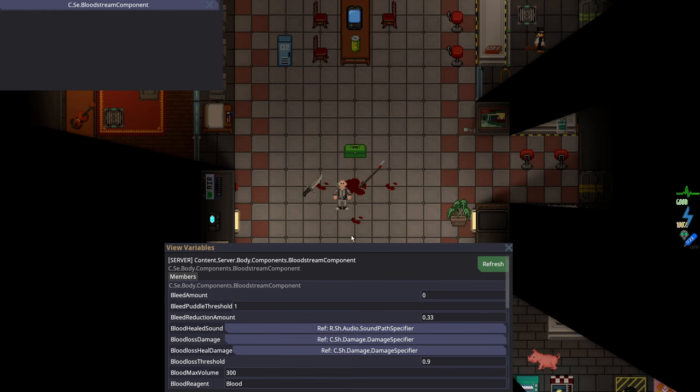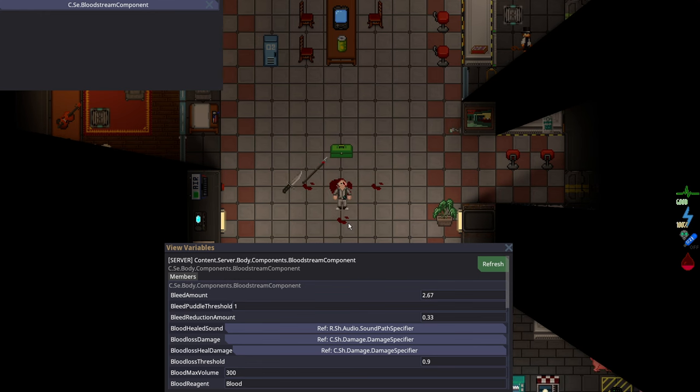And finally, a 12 damage slash is the real deadly one at exactly 3. So 4 points of slash equals 1 point of bleeding — that one's actually easy to remember. What you need to remember is that getting cut is bad. Getting hit with a baseball bat, you're probably not going to bleed to death if they don't just kill you first.